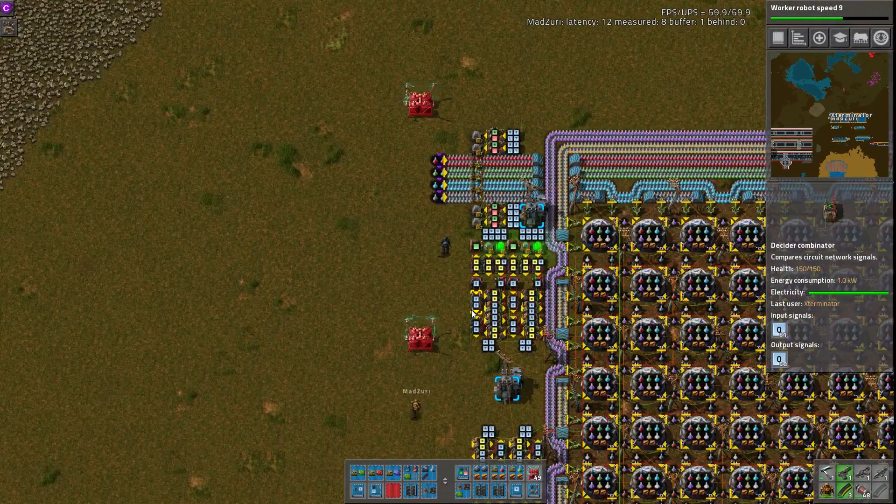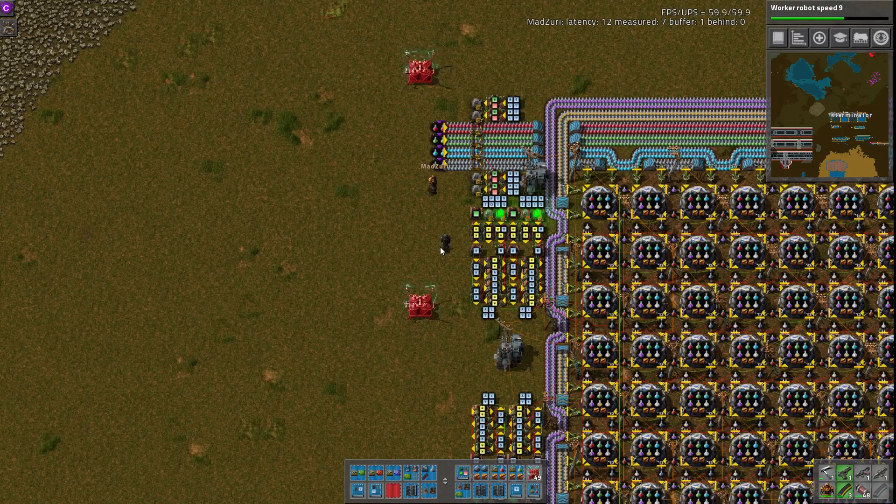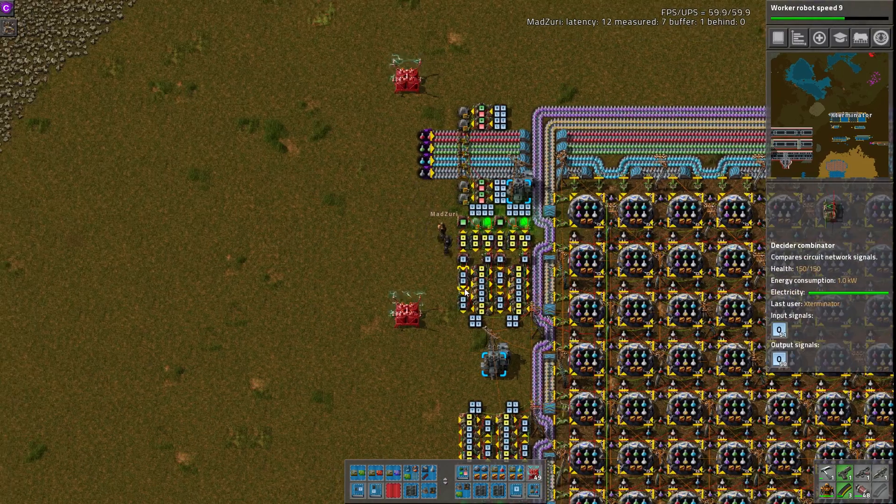If we come up here, we have our inputs pretty much in order of red, green, blue, military, purple, high tech, and space. But there's quite a bit of smarts going on here, and you'll see these inserters flickering. I'll let you cover this, Zuri.